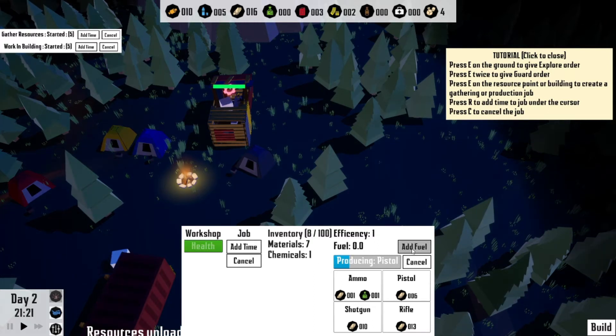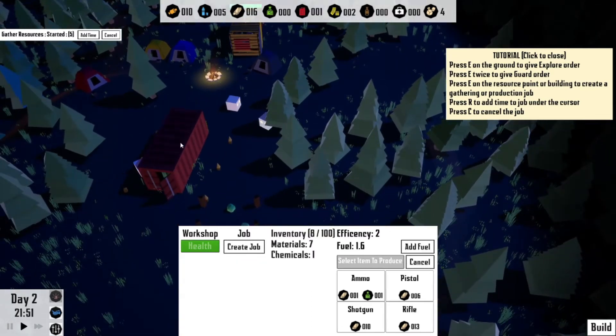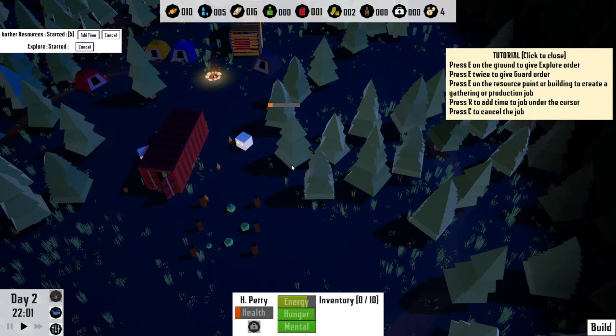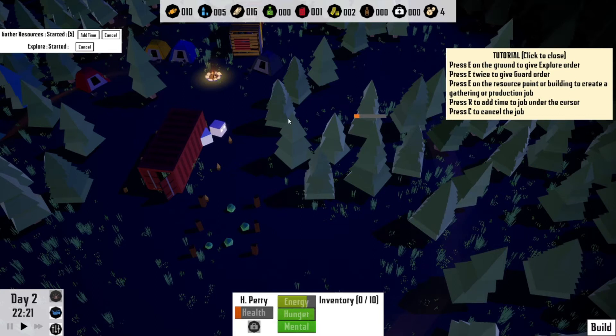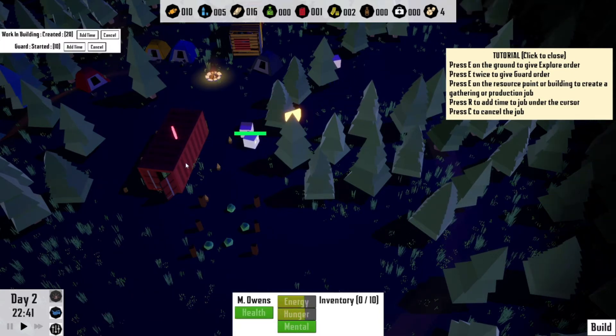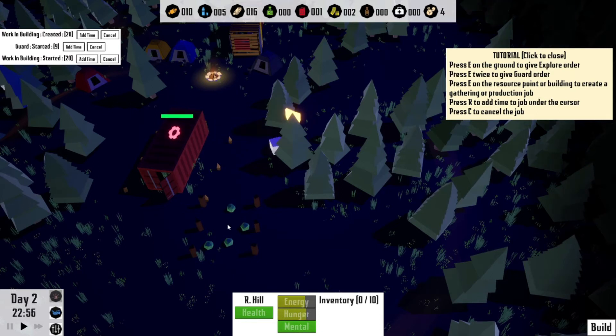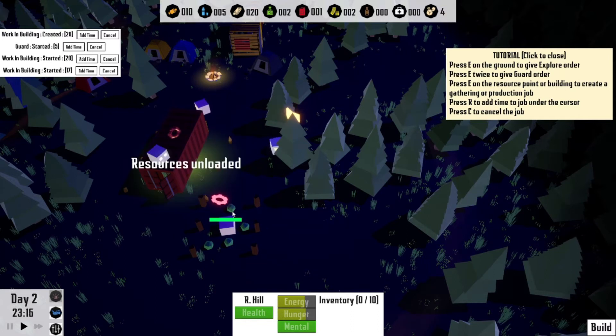Materials: 7, chemicals: 1, fuel: 0. I guess let's add fuel. We'll get it. Oh, your health is like super low! The first aid kits are gone — great. Cut a tree down, clear that out. Why did the person leave? I want you to stay in here and keep working, I want to be able to produce.